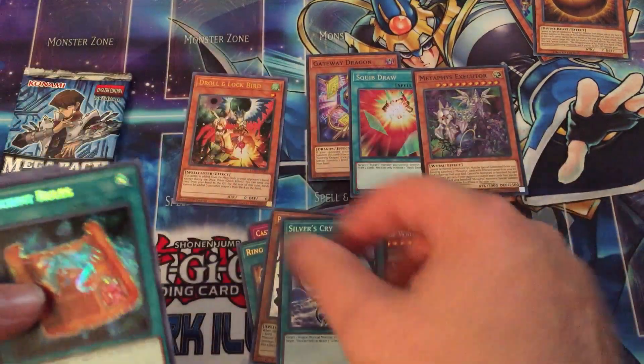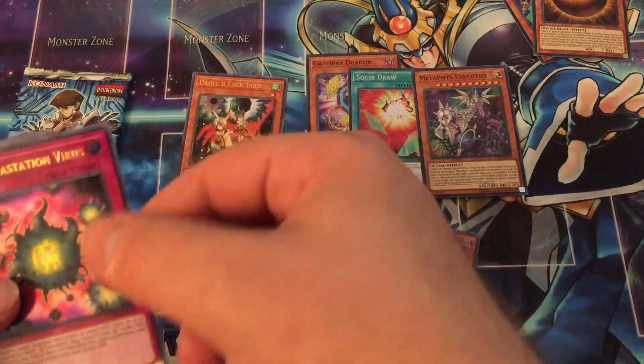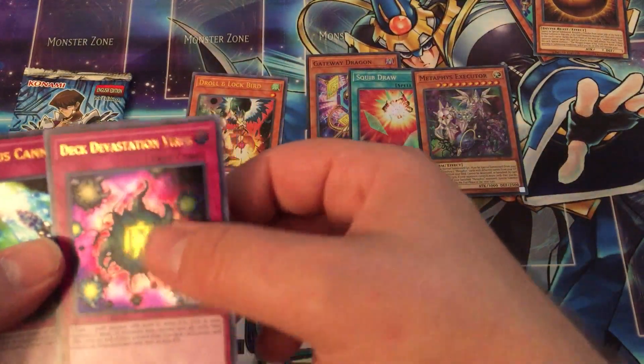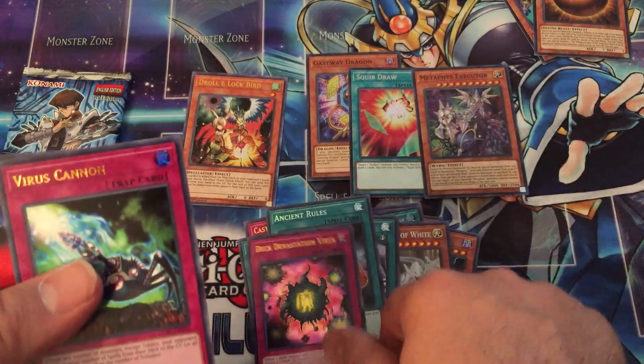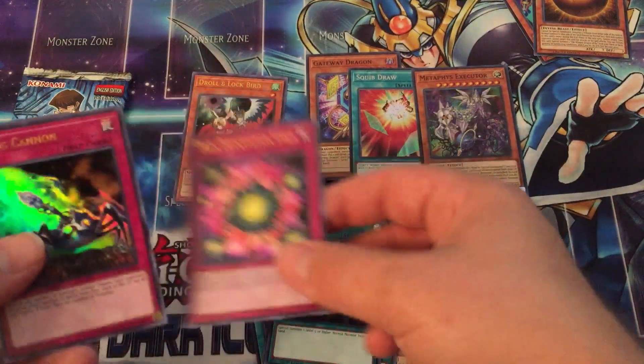We have a Silver's Cry and Ancient Rules. Deck Devastation Virus — I'm actually building this deck with the new Lair of Darkness and Infernoids, so it's kind of a neat card to have. I don't even think I have a holo version of this card, come to think of it.